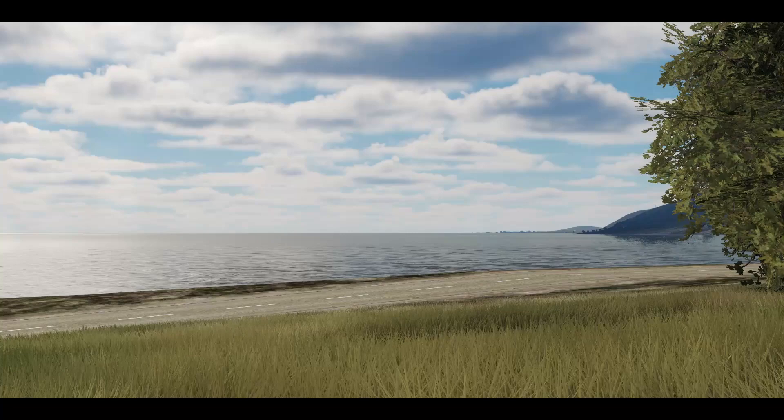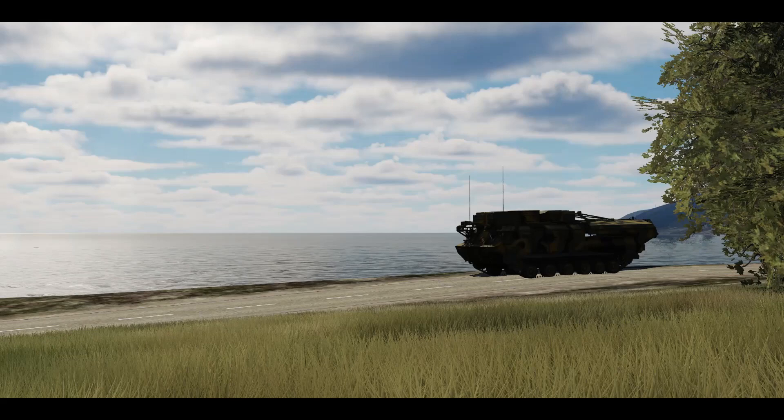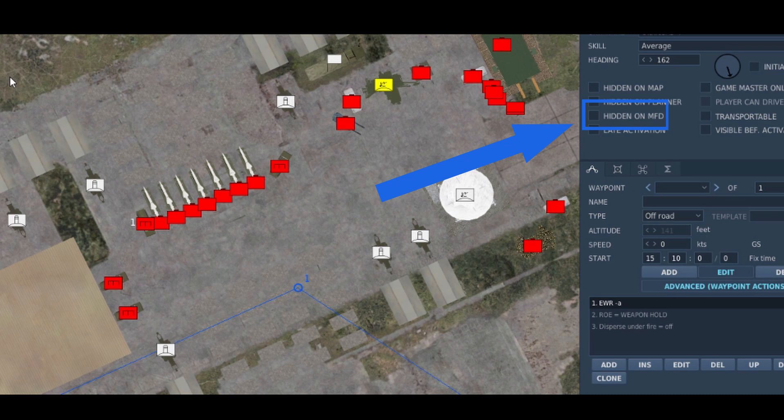It's pretty easy actually. In the mission editor, every SAM unit gets a check box. If it's checked, then it would not show up on any MFDs in the game. So go ahead and check that box for mobile SAM systems. Leave it unchecked for static ones like the SA-5, which are usually built in custom facilities and really time consuming to move around.